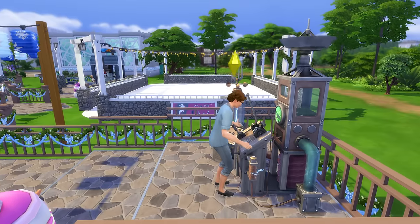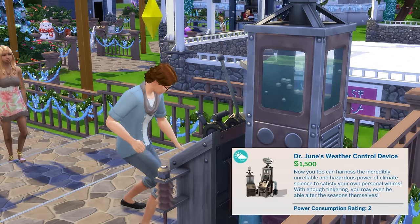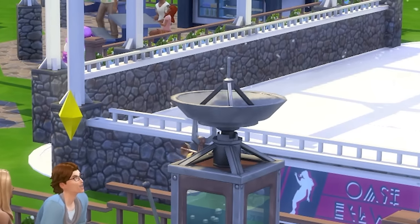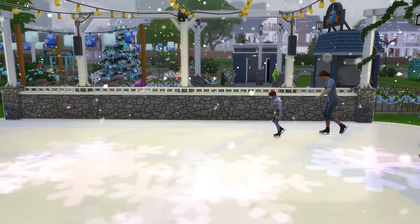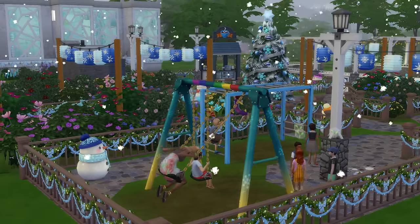If you have Seasons and you're going for a festive theme that depends somewhat on the weather, you can also add Dr. June's Weather Control Device to the lot, which lets you control the weather provided that you don't mind the risk of electrocution — high risk, mediocre reward, which is just the way I like my Sims to live. But it lets me make it snow at my winter wonderland no matter the season, which I love.